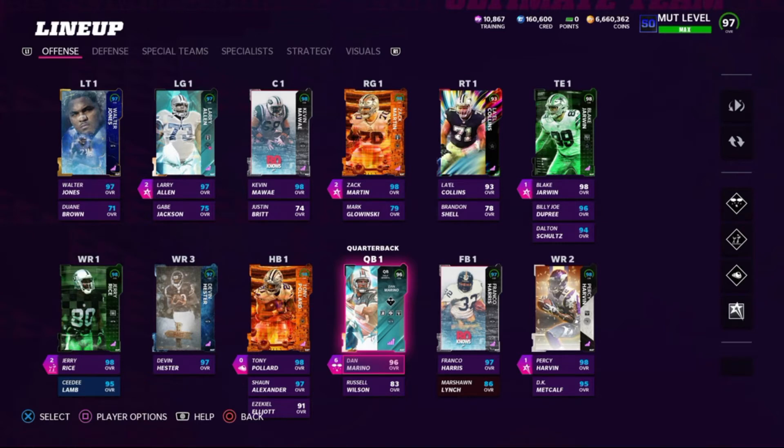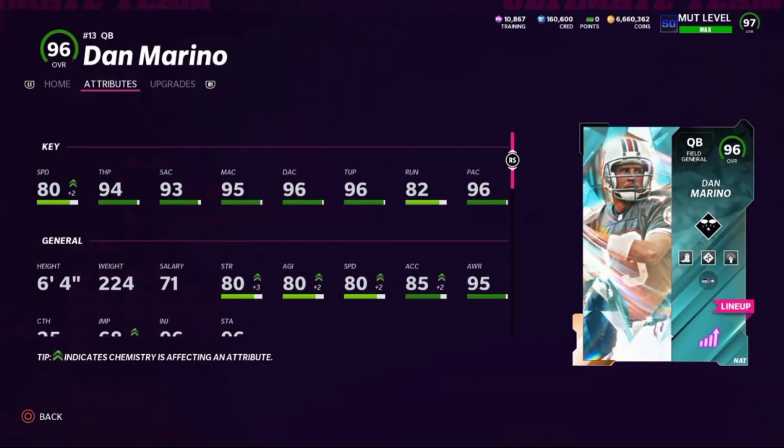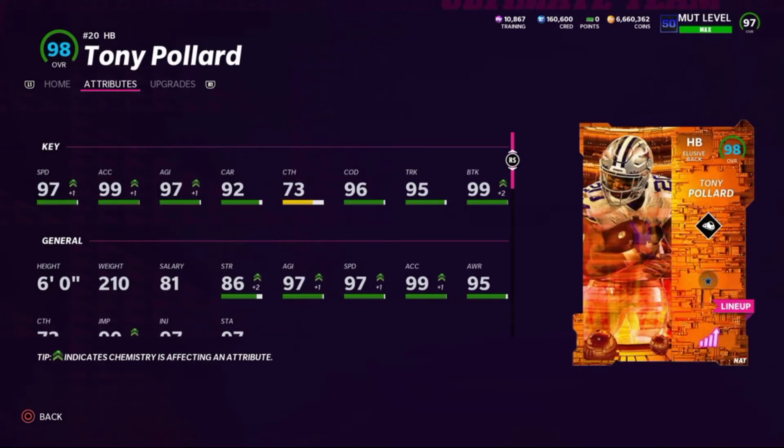Larry Allen is a card you'll need on your squad because he's the Team Diamonds Two master — he gets times-three chemistry. At quarterback, rocking with Dan Marino running Hot Route Master, Quick Draw, and Checkdown abilities, with the Omaha X-Factor. He's got 80 speed, 94 throw power, 93 short accuracy, 95 medium, 96 deep, 96 throw under pressure, 82 throw on the run, and 96 play action. I tested a lot of quarterbacks and I always go back to Dan Marino — you could also use Russell Wilson if you wanted, but I like to run with a master.